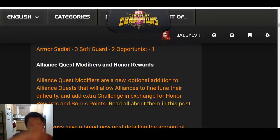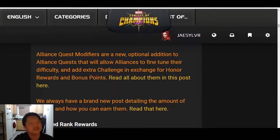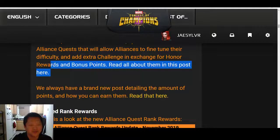Additionally, the Alliance Quest modifiers and honor rewards are new. They're an optional addition to Alliance Quests and will allow alliances to fine-tune their difficulty and add extra challenge in exchange for honor rewards and bonus points.